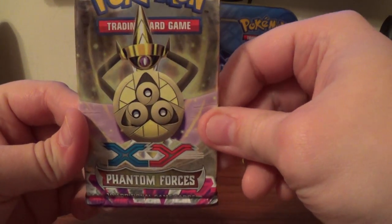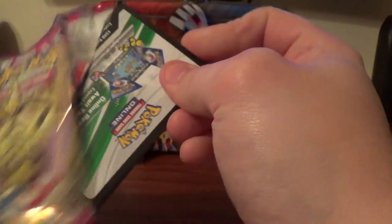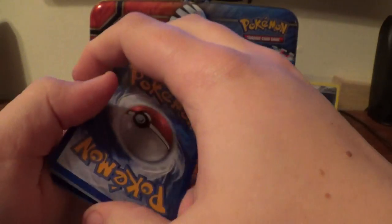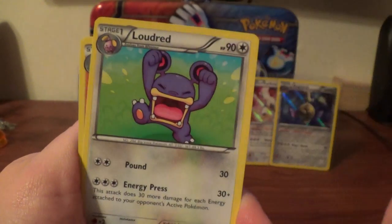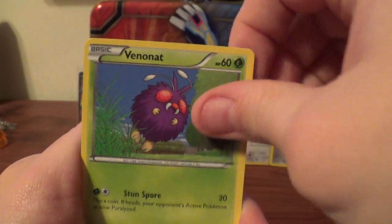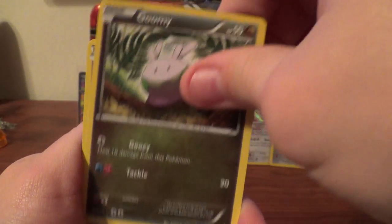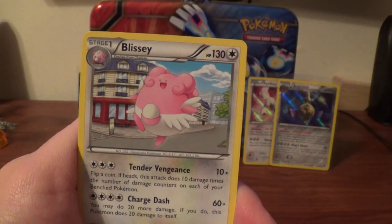Let's see if we can top that Full Art Gengar in the Age of Slash Santa Force Pack. Cerosec, Laudrid, Poldor, Venomant, Finian, Litleo, Gumi, Muna, Muna Reverse, and a Blissey Rare.